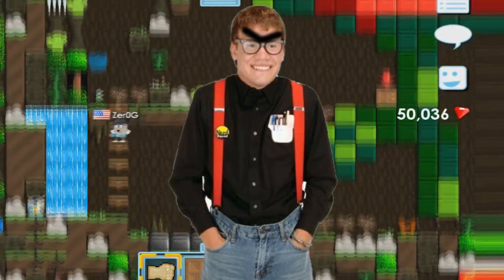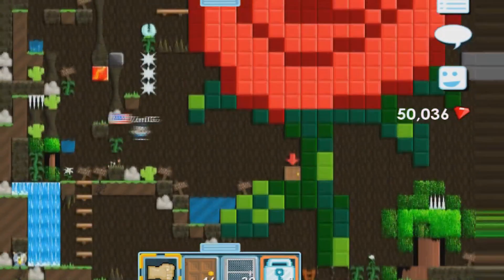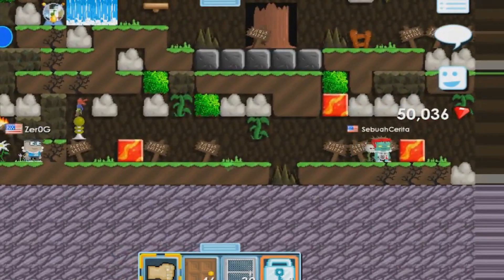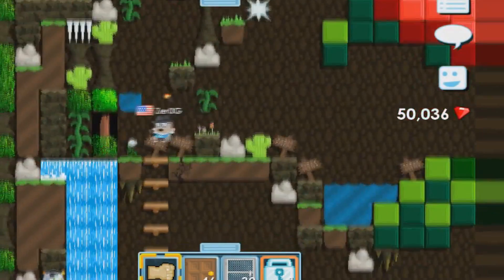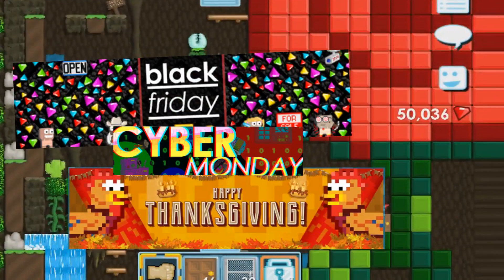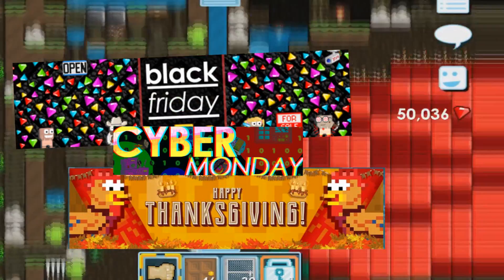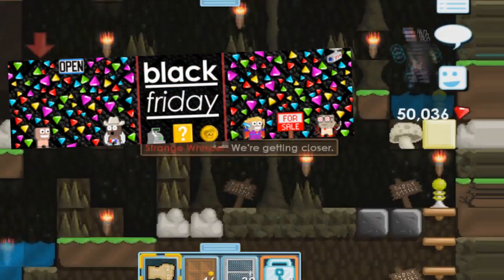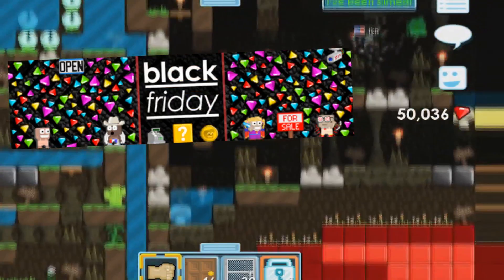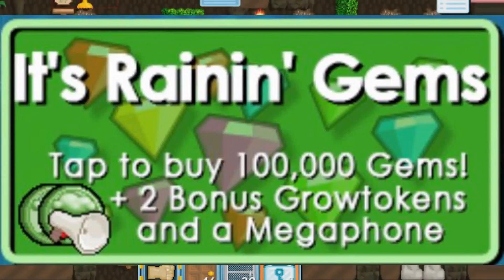So yeah, there are a lot of new items in the Thanksgiving event. It's the first time we've got this kind of event, and it's been a long time since we've had three events in one week or one month. These sets are really good. For Black Friday, you get a huge discount on buying gems for at least one week.